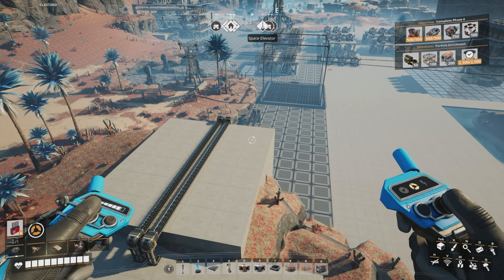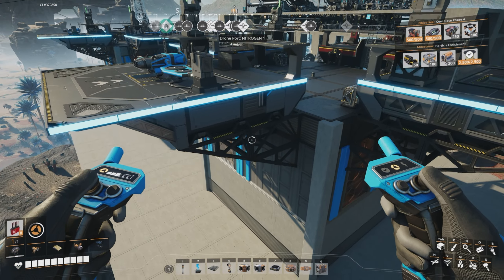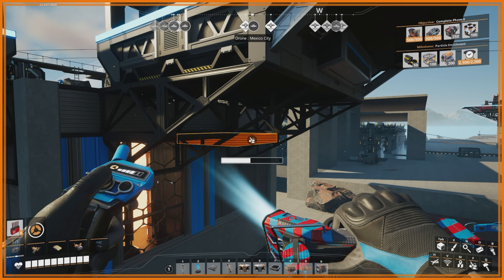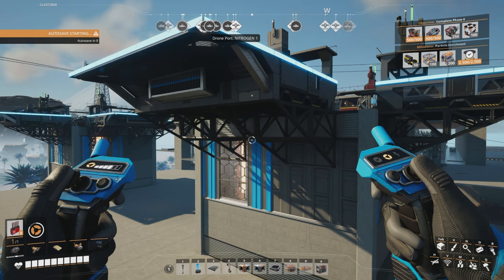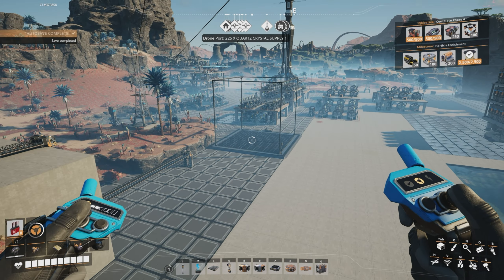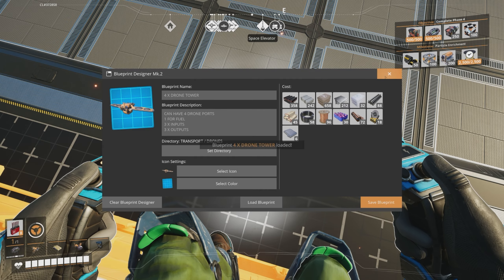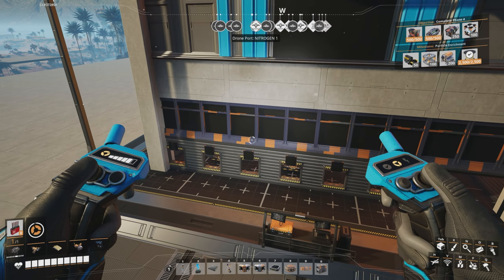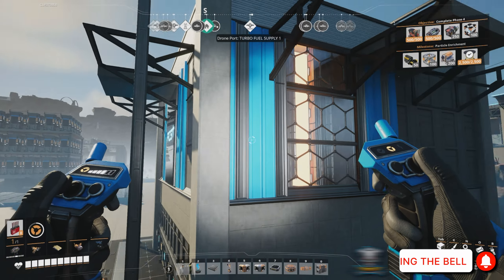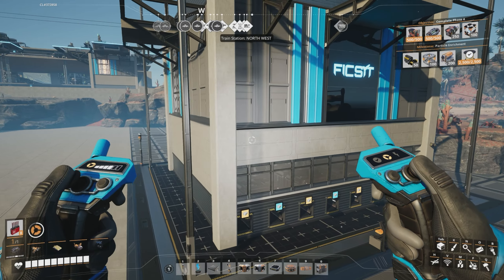We'll go have a look at the blueprint designer. I've done a little bit of decoration to make everything look like part of the building — I think it looks pretty cool. If we load this up, it's called 'drone tower' blueprint. You can see it's pretty much a four by four square, and you can decorate it any way you like.